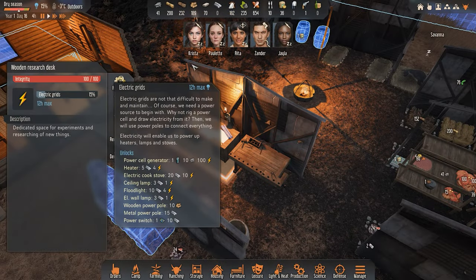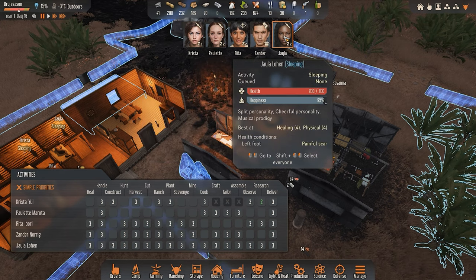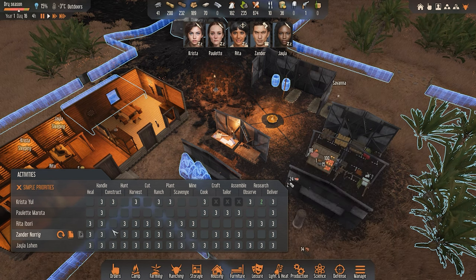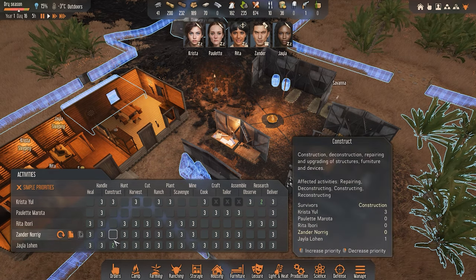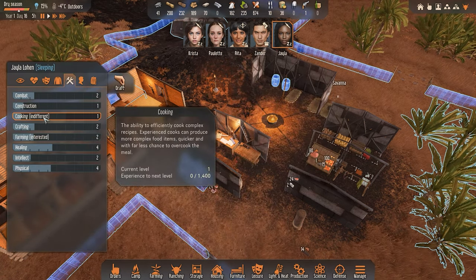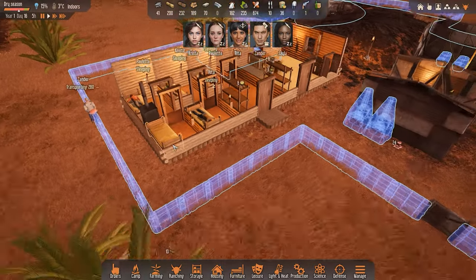I need to stop and get the electricity grid. But I need somebody else to do some more building. Let's go to manage, let's go to activities. Nobody likes to build in this company - Poletta, Rita, and Xander all dislike construction. Let's put Layla on this as well - so Layla will do construction. What does she like to do? Farming and healing and physical labor. So before she does any healing stuff, I want her to do some construction work. And that should be fine.